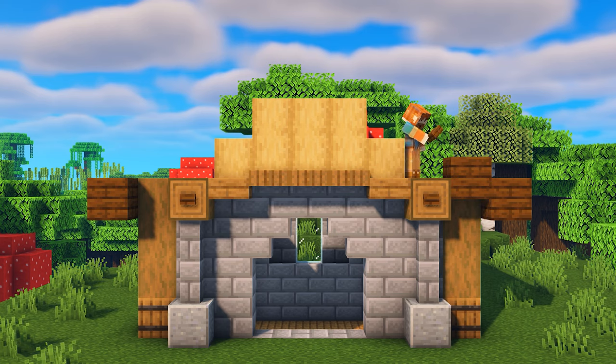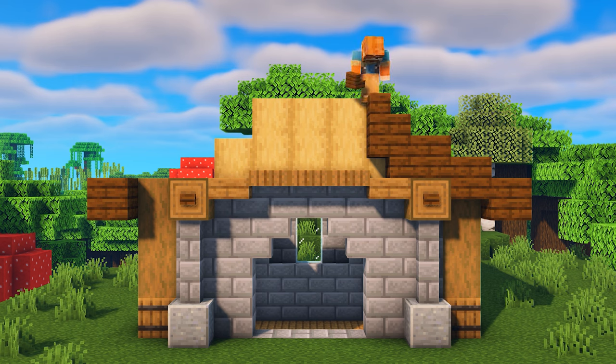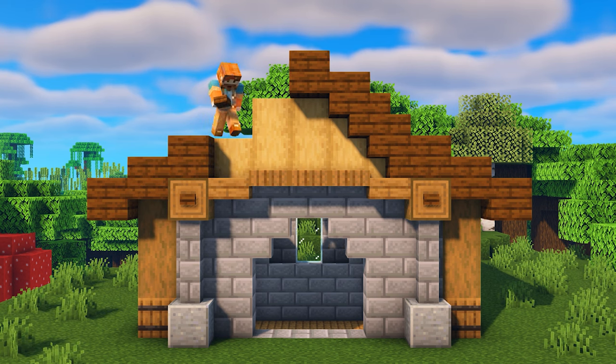Continue the roofline by placing four more slabs in a staircase design: upside down stair, stair, upside down stair, then three more slabs until you reach the middle. Mirror the design on the other side and you should meet up perfectly in the middle.